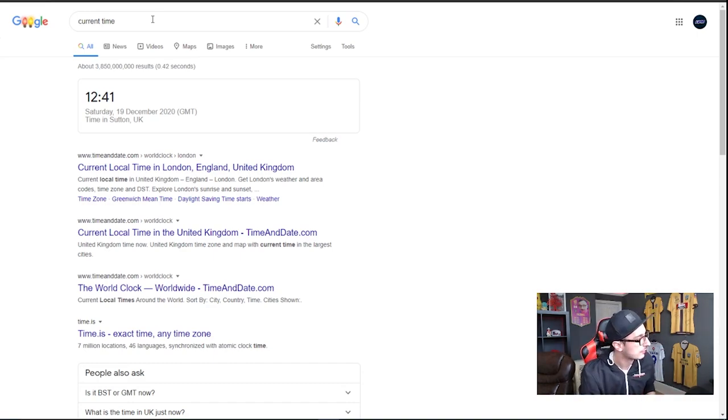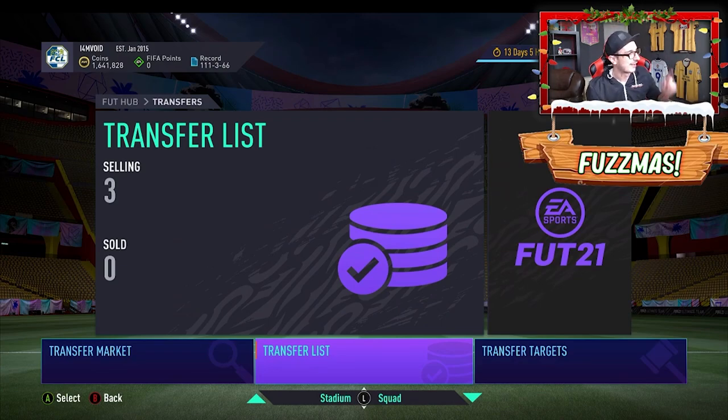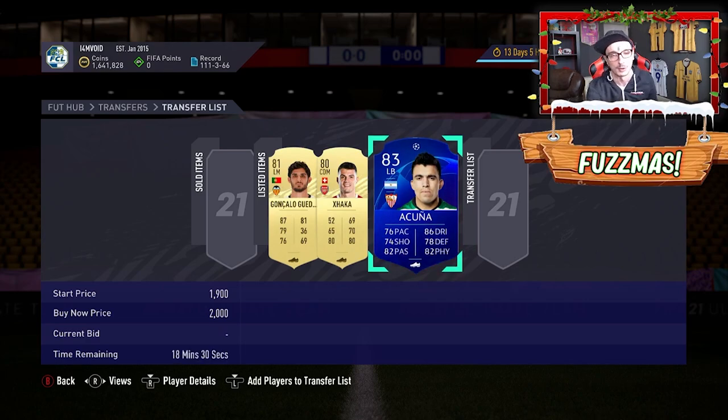For full disclosure, my current coin total is 1,641,000 coins. On my transfer list I've got about 4,000 coins worth of players sitting there, so we can discount that from the final total. I'm going to be trading with silvers, trading with ChemStyles on gold cards, and potentially some special cards to see how much I can make in about three hours.